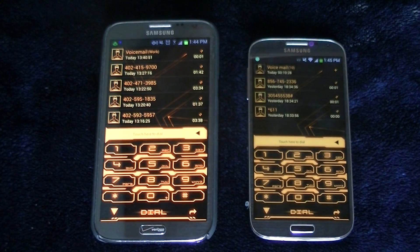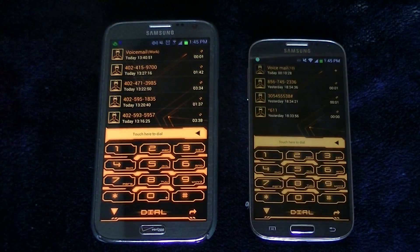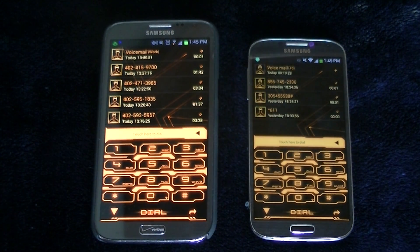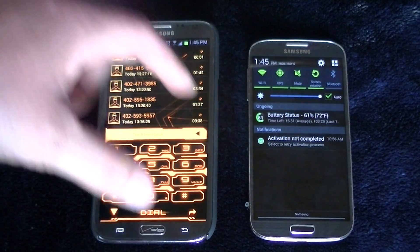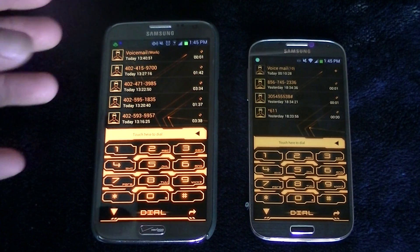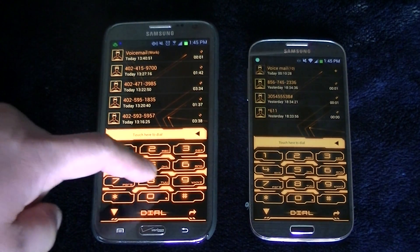Hello everybody, I have here this really cool dialer theme for the Samsung Galaxy S4 and Samsung Galaxy Note 2. Both phones have brightness set to auto brightness, and for some reason the Galaxy Note 2 brightness seems to be better than the S4. Anyway, the dialer is super cool looking and fully functional.